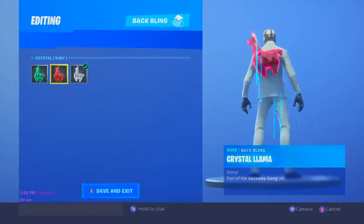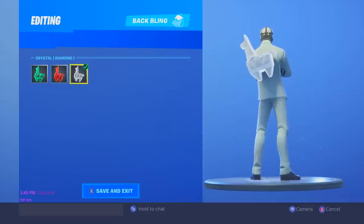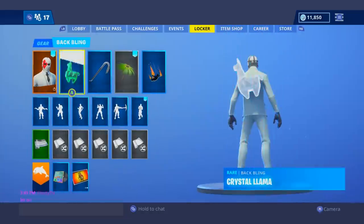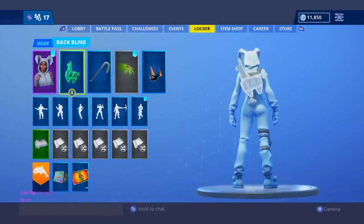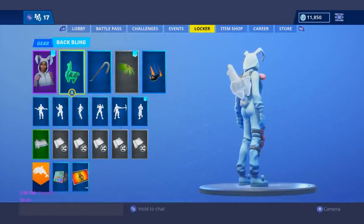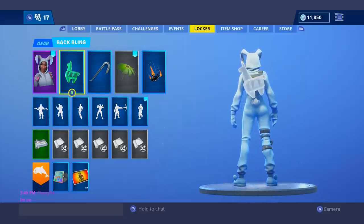I feel like the red version is somewhat decent if you guys wanted to try that one out, but for me personally I would go with the white one all day long. At my number 18 spot, I had to give it to the Bunny Brawler with the Crystal Llama. Some of these combos aren't the best, but I feel like with her very simple back design, the white just fits in nicely.